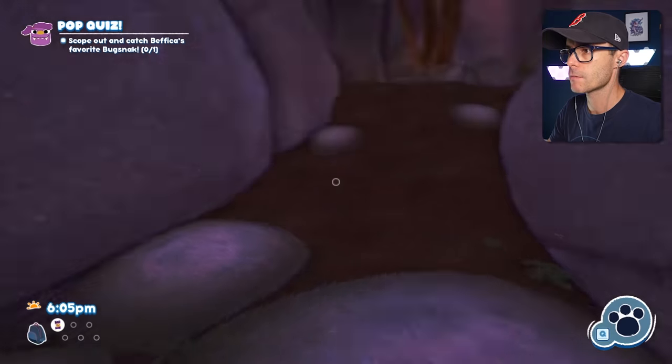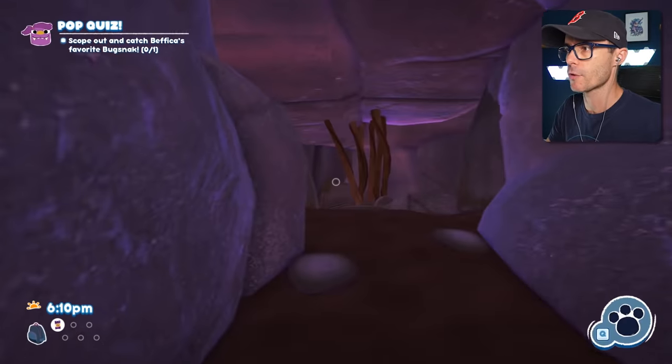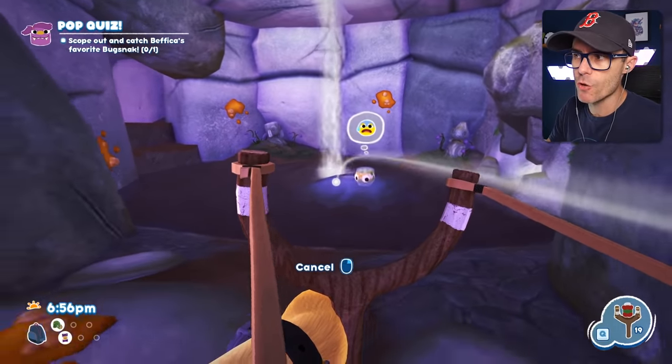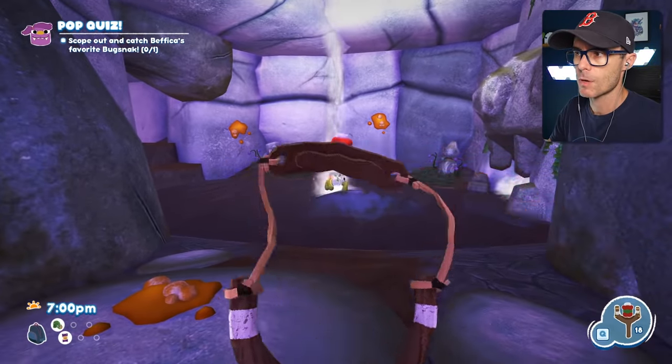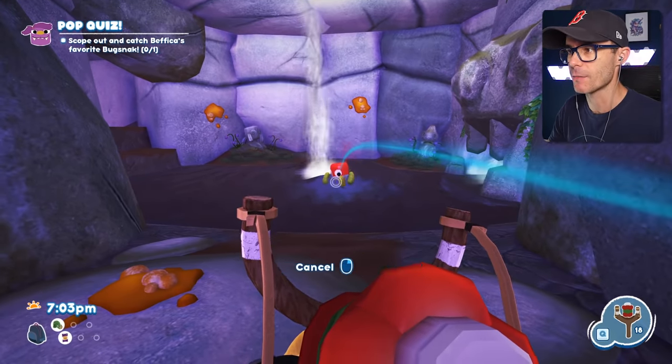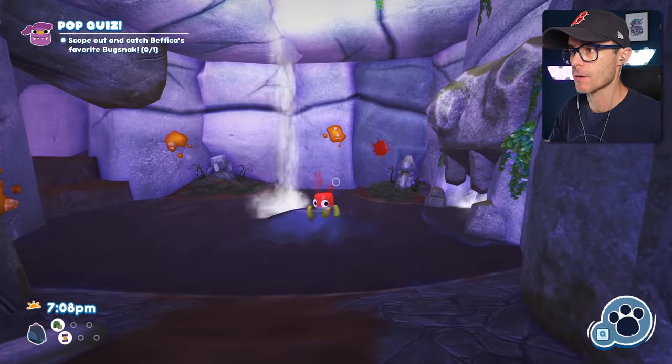Hey, what's this stuff? There's like some kind of gooey business going on. It's caramel goop. I've already scanned that. Maybe I can attract this pickle with a bit of ketchup. He's just covered in ketchup — it didn't do anything. He's not attracted to ketchup.